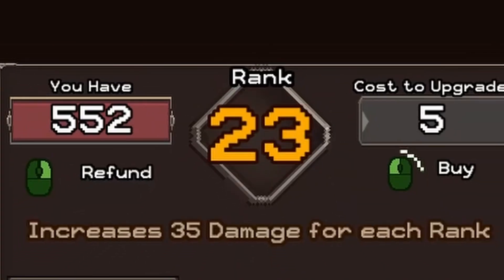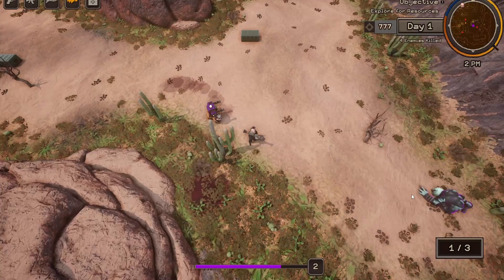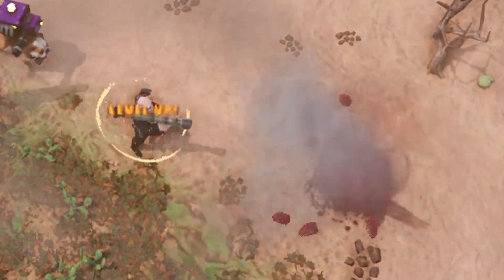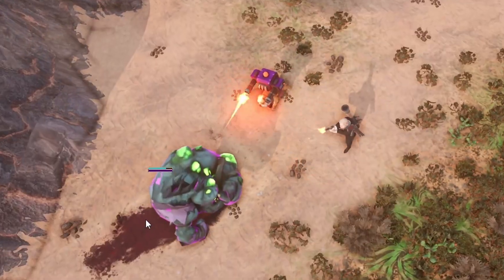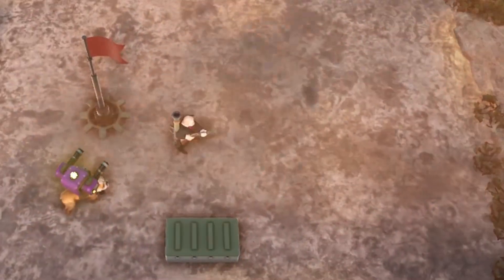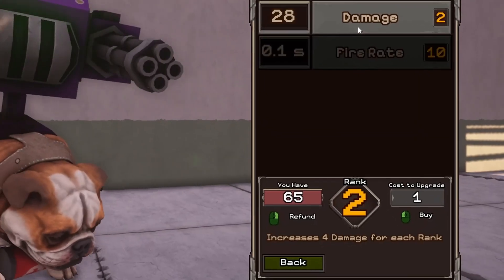These points can be used to buy perks for a bunch of different elements of the game, like increasing the base speed of your character, or increasing the damage and even fire rate of your weapons. Or you can level up your companion dog unit.